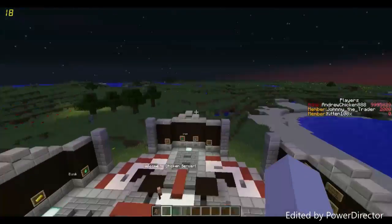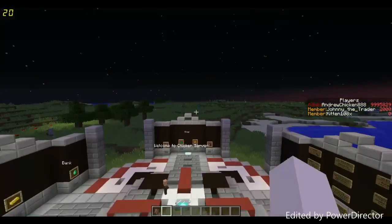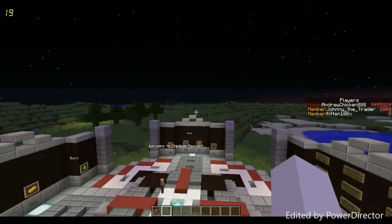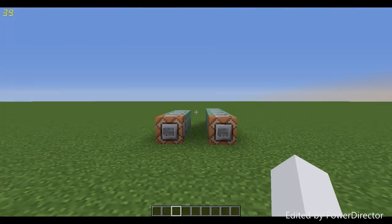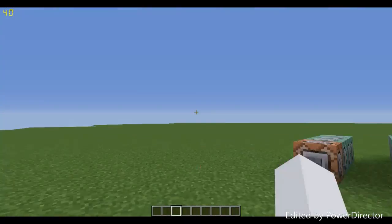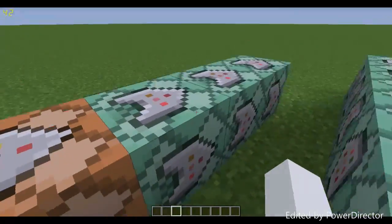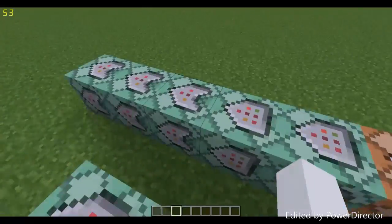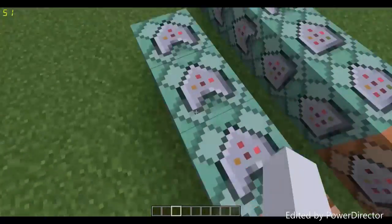Now I'm going to pop into a superflat world, because I like flat things, and we'll go through each and every one of the commands that make all this possible. Here in the superflat world we have these command blocks — the longer row is for buying things and the shorter one is for selling things like diamonds to get money.